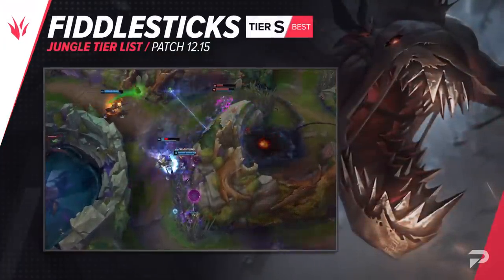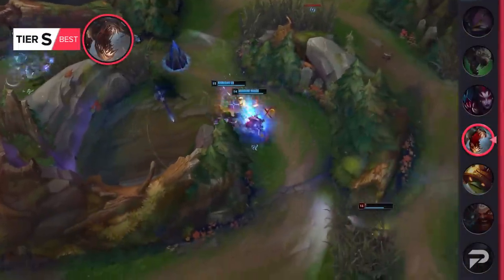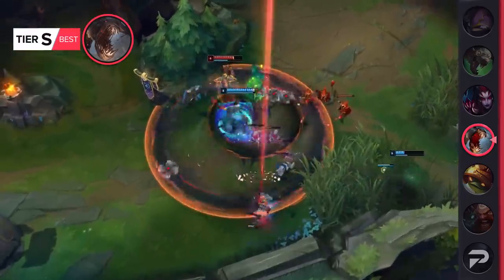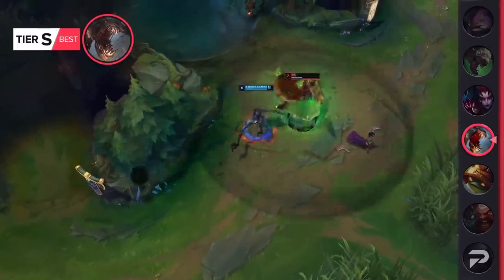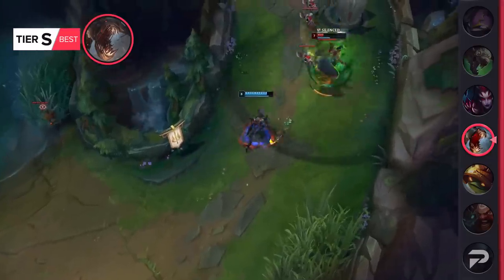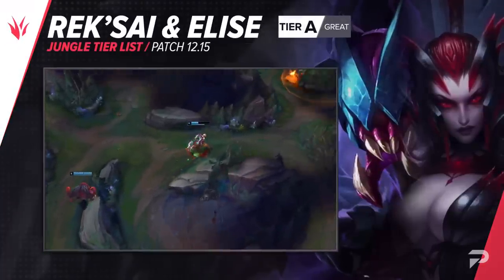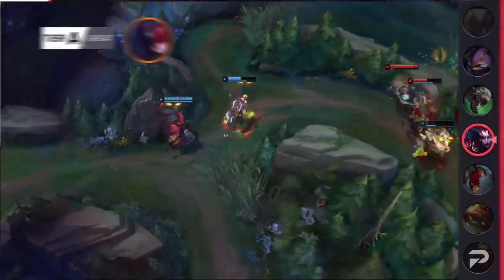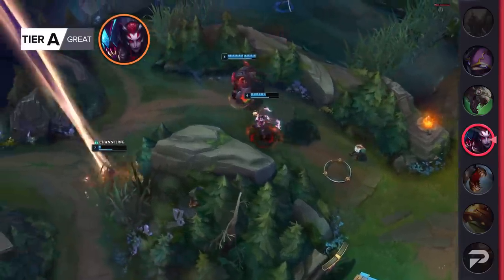Fiddlesticks has overall been a lot stronger since his recent buffs, but he's also definitely a champion that does better the higher up in ELO that you go. Our standard tier list is aimed at the middle ELOs of gold and platinum. If you're playing in plat, Fiddlesticks is definitely an OP tier pick. But if you're just in gold or lower, you should consider him S tier — he's definitely still strong, but not as easy to pull off as other champions in the OP tier. While both Rek'Sai and Elise are doing super well in high ELO where teams are better at closing out games quickly, outside of Diamond Plus it doesn't always happen that smoothly, so we're demoting them to the A tier for now.